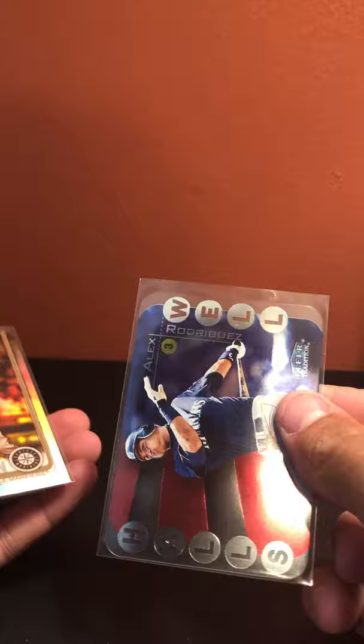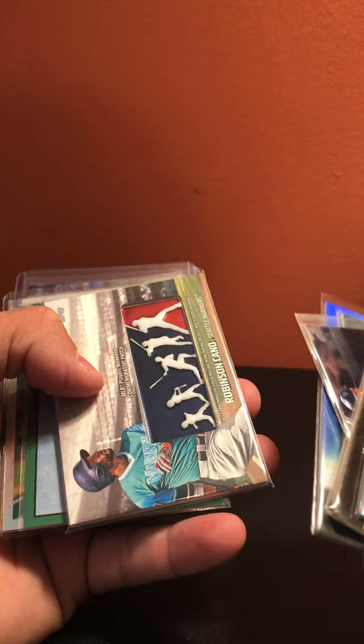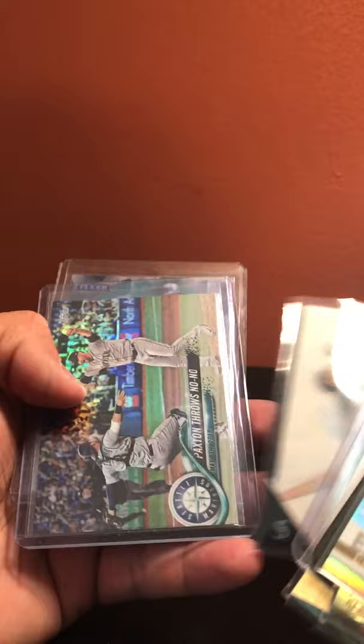Seattle Mariners: A-Rod, Encarnacion sepia, Ken Griffey Jr., Griffey Jr., J. Buhner out of 9,000, Felix Hernandez out of 199, Hernandez out of 50, Robinson Cano Players Weekend, Robinson Cano green out of 250, Ichiro refractor, Felix Hernandez X-fractor, Felix Hernandez, TJ Bond, Quentin Swihart refractor, Jose Lopez refractor, Kyle Seager prism, James Paxton foil, and Ken Griffey Jr.